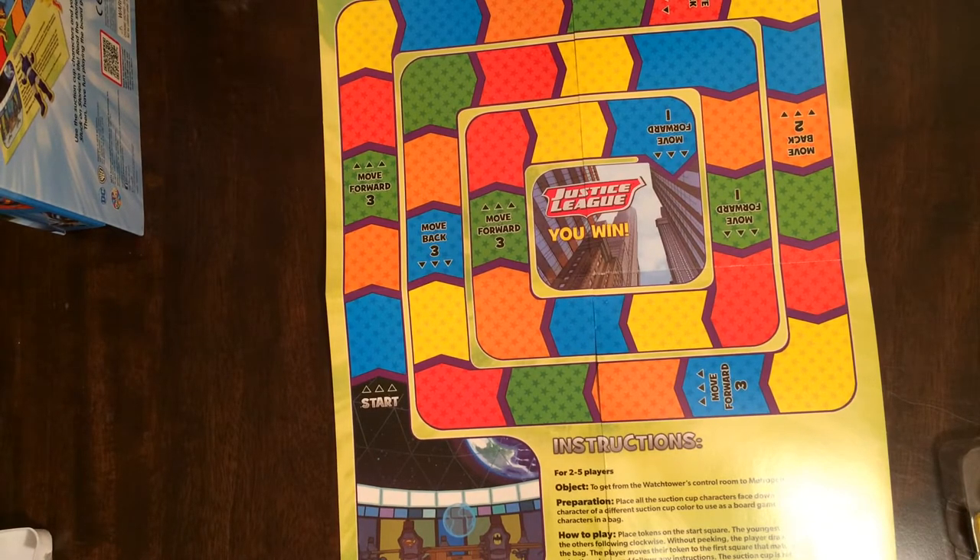Two to five players, get from the Watchtower's control room to Metropolis. Place all suction cup characters face down. Each player picks a character of a different suction cup color to use as the game board token. Place tokens on the start square and without peeking, the player draws a suction cup from the bag. The player moves their token to the first square that matches the suction cup color drawn — so it's basically Candy Land. Follow any instructions, the suction cup returns to the bag. Next player's turn, and the first person to get to Metropolis wins.